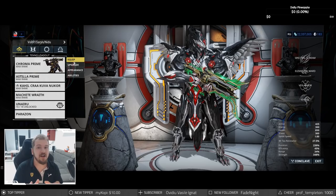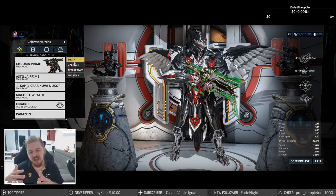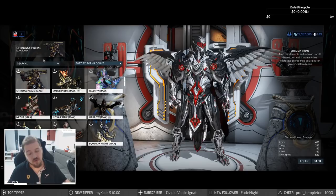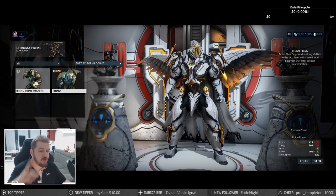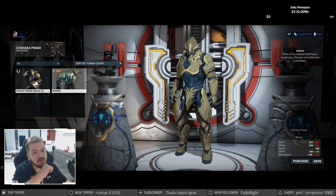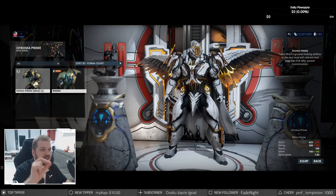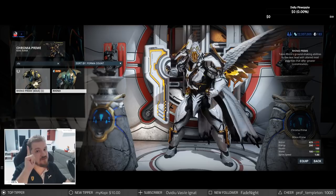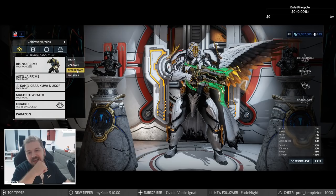So we talked about the starter frames. I recommend you either go for Excalibur or Volt, and leave Mag a bit later. Your first frame that I recommend you farm is Rhino. He's a staple of Warframe — if Excalibur wasn't the poster boy, Rhino definitely would be. Rhino is what I like to call the warframe that gets it done. He's got survivability through his second ability, crowd control with his four ability Stomp, and an AOE buff through his three ability.